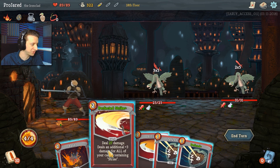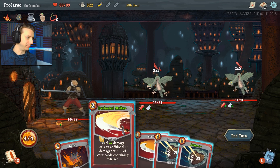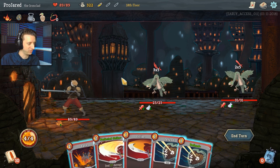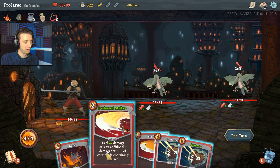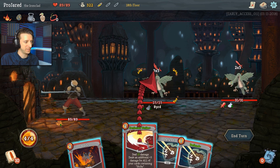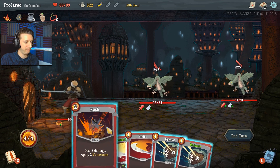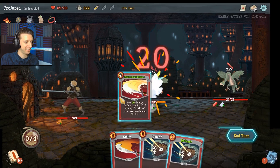Perfect Strike — this is one of my favorite cards. I also improved it, so it deals an additional three damage for all my cards containing strike. I think it's in my deck, so this can hit for 27. He's got flight though, so it's only going to hit for 13 — unless I bash him first, making him vulnerable. Bash! Making him vulnerable. And die.